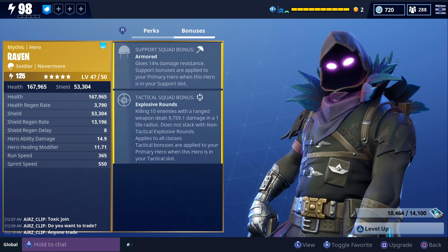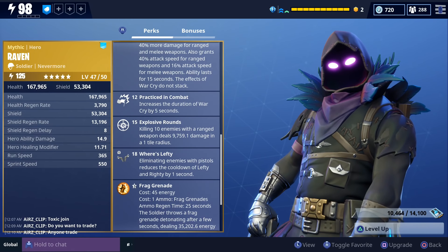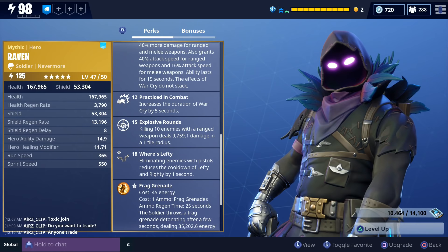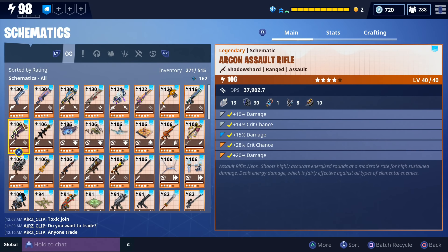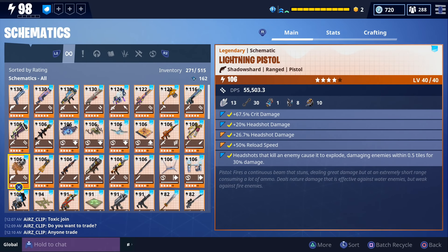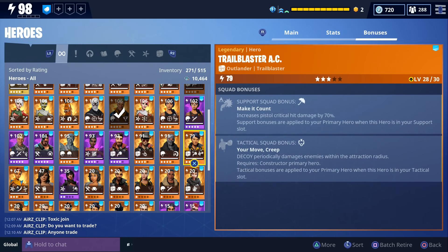He also has Armored for his support squad bonus and Explosive Rounds for his tactical squad bonus. We're going to be using pistols because of that Wears Lefty perk, so we can reduce the cooldown of Lefty and Righty. We'll go ahead and use the new Bald Eagle, and depending on elements, we may use some other pistols as well. For our loadout, we have Ranger Beetle Jets in our support slot to increase pistol damage. If you want to increase pistol crit hit damage, put Trail Blaster Outlanders in your support slot. In our tactical slot, we have Snow Stalker Jonesy to increase our max grenade ammo.